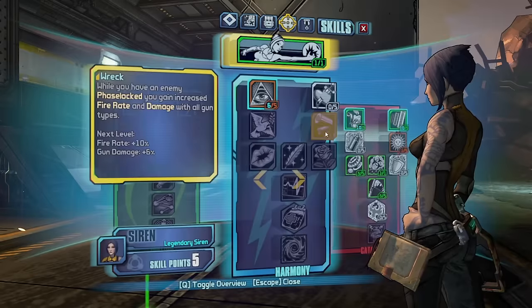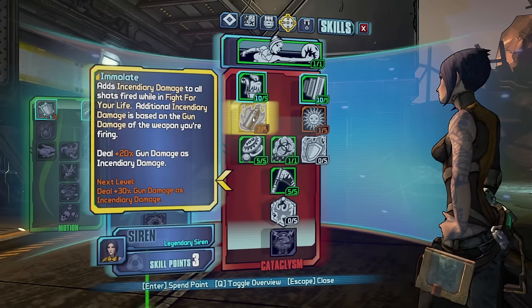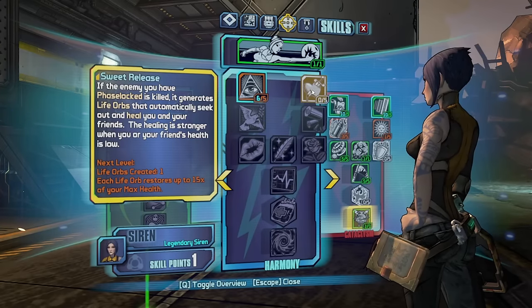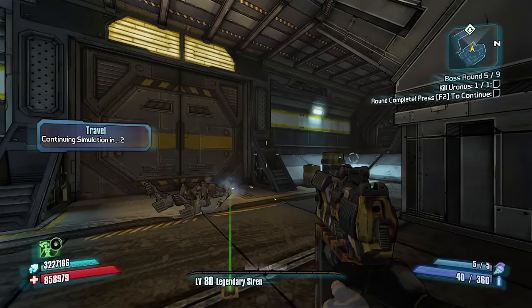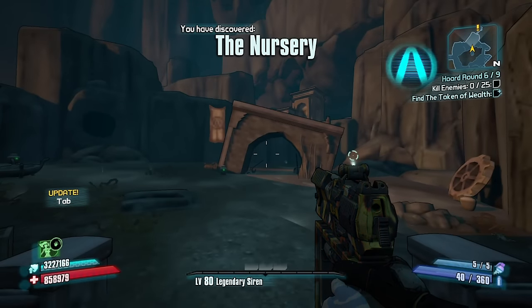Let's slap it on. Immolate, immolate, immolate, Ruin — there's a nice go-through right there. Let's start talking about some sweet release — get some healing going. Myrtle's Temple, this should be an easy fight. We just got to make sure we use something that has some AoE. This Bouncing Betty does.